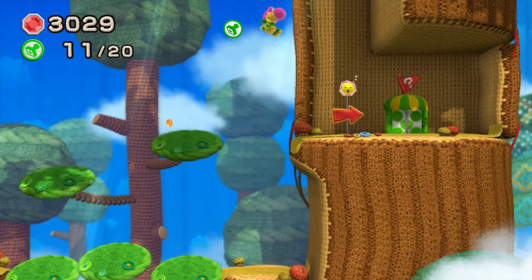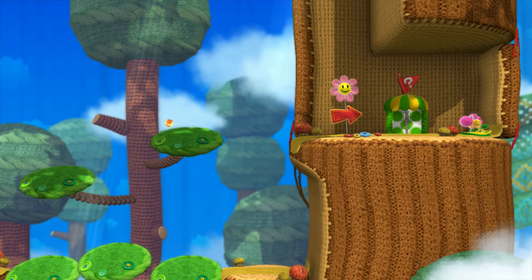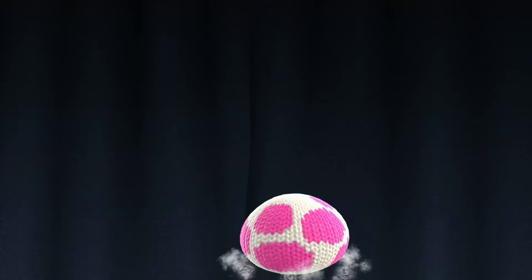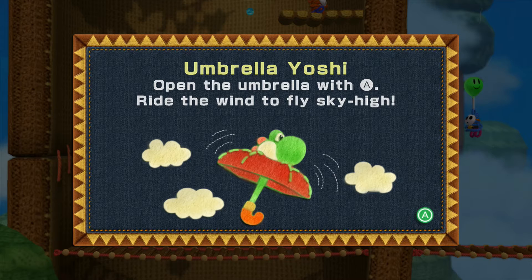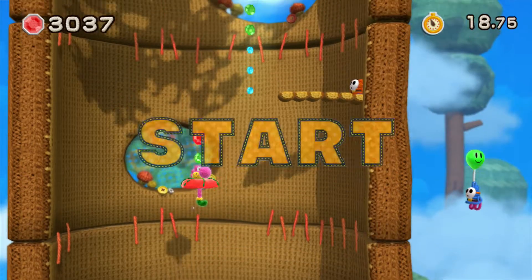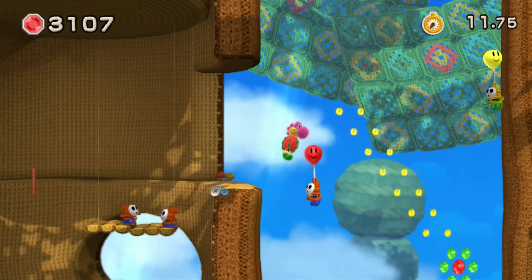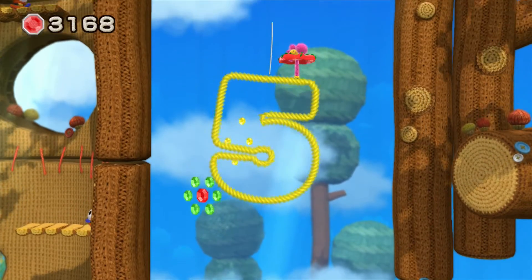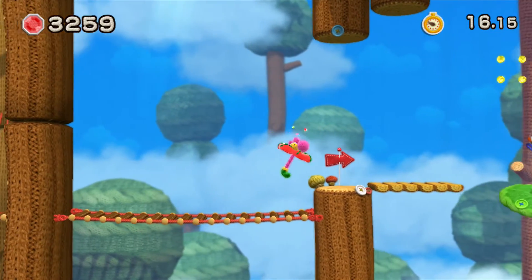We have Flower Yoshi checkpoint — nice! The checkpoint gave us some help. Looks like we have to go in here, so let's figure out what's in here. I'm in a pink egg and I'm an Umbrella Yoshi! Open the umbrella and ride the wind to fly sky high. I think these portions are timed, so you just have to be a little bit fast — keep an eye out. Is there anything up here? I don't want to miss anything but I also don't want to run out of time.